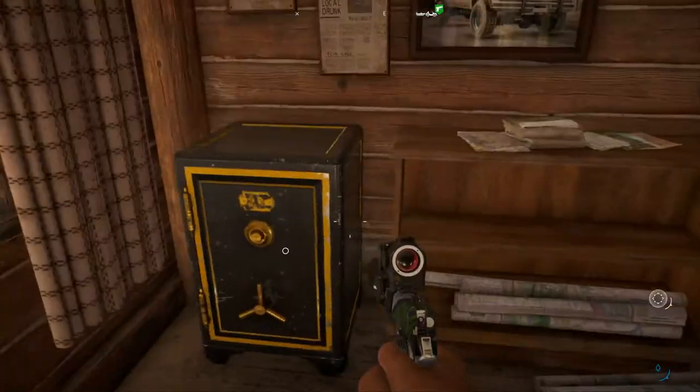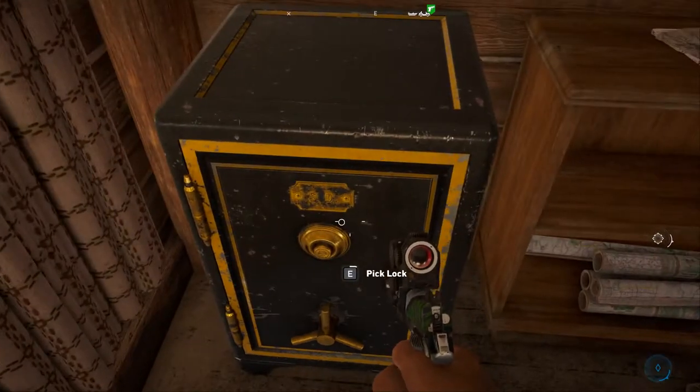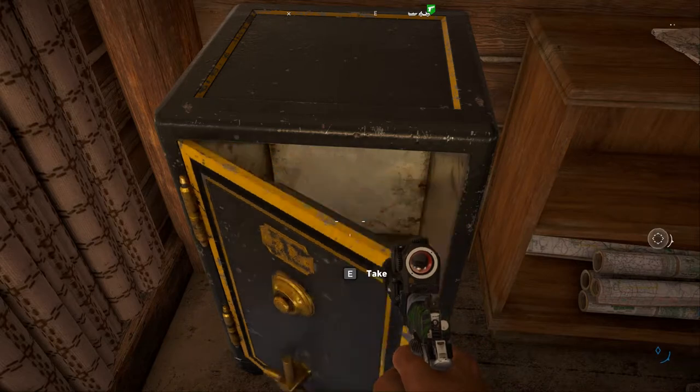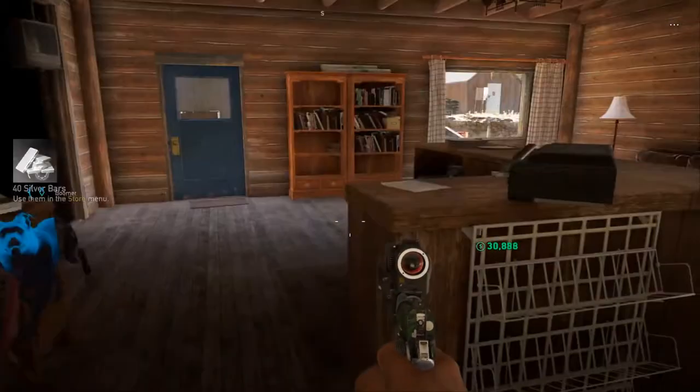I don't know if there's anything else — there's an answer machine there. Let's go ahead and pick the lock on the safe. And cash, silver bars.